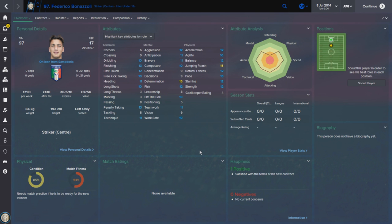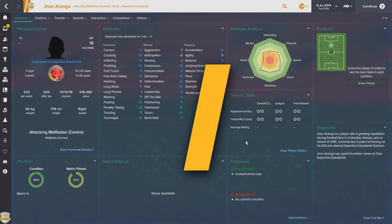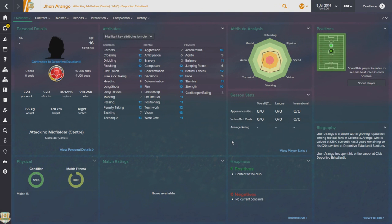In the number two spot we have Federico Bonazoli — a fantastic target man with good natural aerial attributes. He's on loan at the start of a save, so he won't be able to join you until the second season, but he's a fantastic player with a minus nine potential ability rating and is available for £2.2 million pounds compensation. He has such good mentals and I've seen him develop into a top Premier League striker on a number of my saves. He also has the preferred move 'attempt overhead kicks', which looks absolutely fantastic when he rifles them into the top corner.